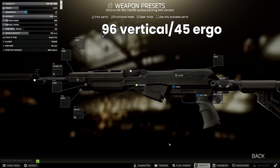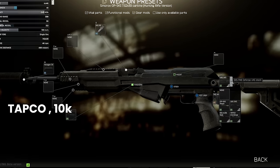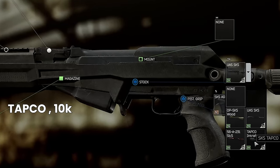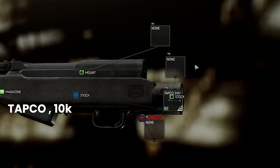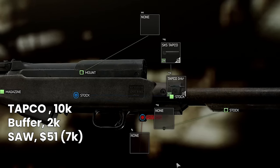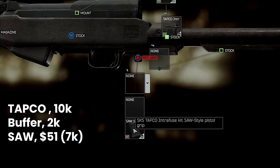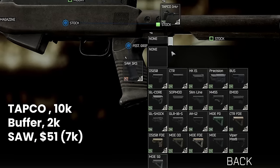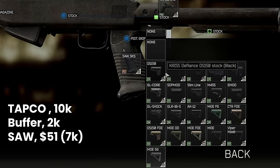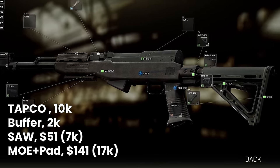We'll come back to this build in a moment using a little trick. The lowest recoil possible is using the Tapco: 10k for the Tapco stock from Mechanic 2, 2k for the Tapco buffer tube also from Mechanic 2, $51 for the SAW pistol grip from Peacekeeper 2 — which is the only one you can use here — and then a choice between different attachments for the actual buttstock. As usual, $141 for any of the MOE carbine stocks plus the recoil pad is the best, needing Peacekeeper 3.